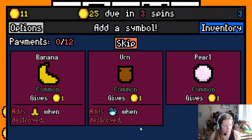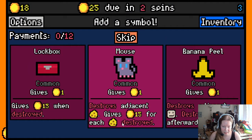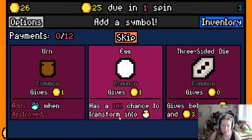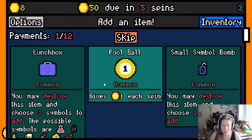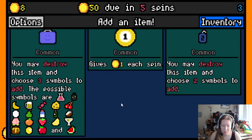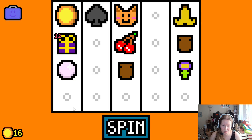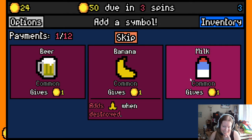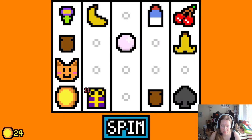We can probably do one more run. We'll do bubble — I liked that run and would love to try that build again. Super early, never know what to pick. Something that destroys thieves would be great. We're kind of getting an urn build. Lunchbox gives three symbols and we're not forced to add them. We'll put in milk for the cat since we start with a cat. Cheese would be for a mouse which we don't have, so I'll skip that. I'll put in banana.